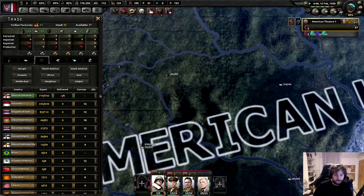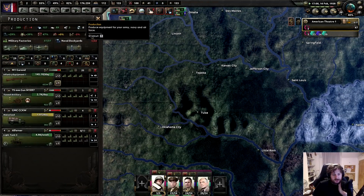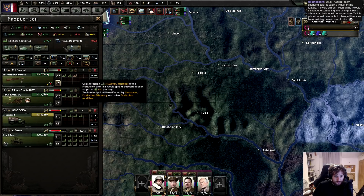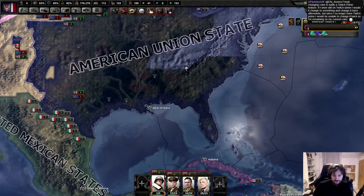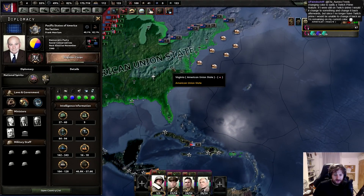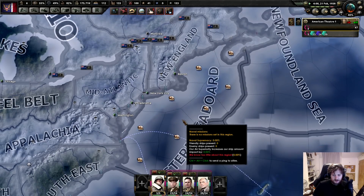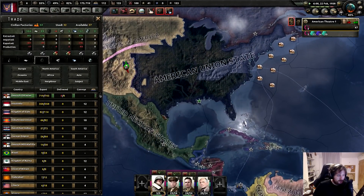Now there's no one destroying our navy, so we can get rubber from whoever the hell we want. Hell yeah! So now we can just start mass grinding out tanks. We're fine, let's do that. What's going on? Where's my import? Who's destroying my stuff? They do have navies. I'm a bit confused why I'm not able to get that - because I'm importing it from Germany.